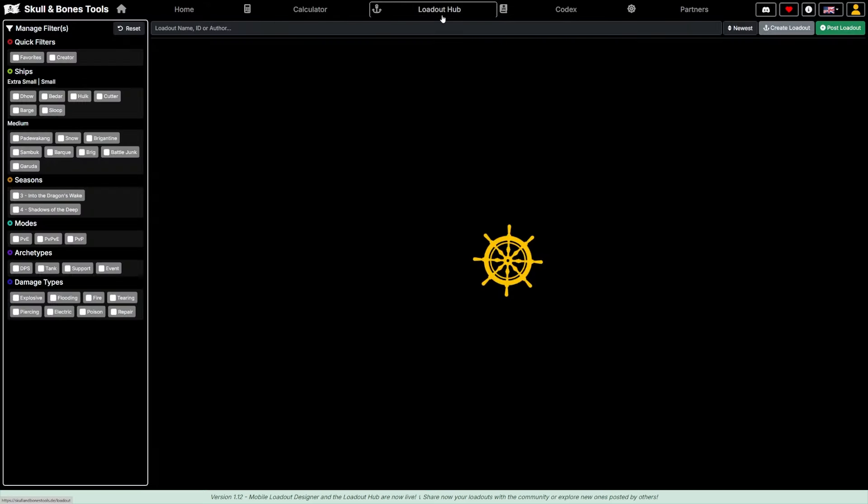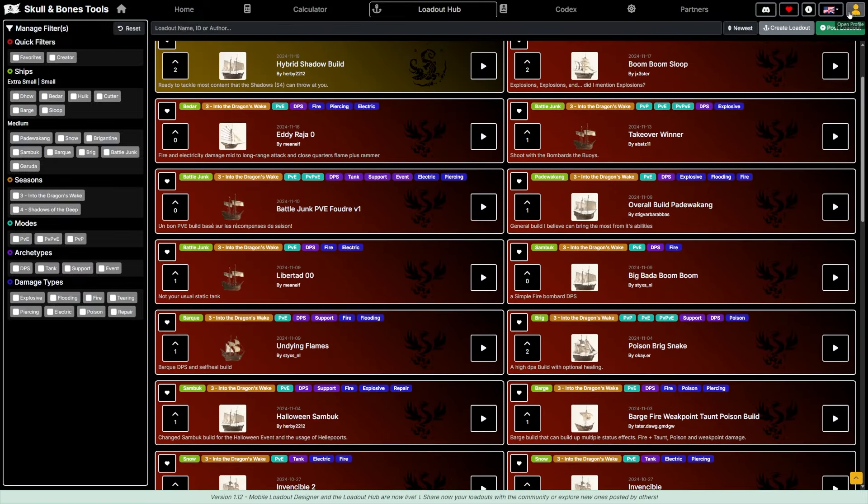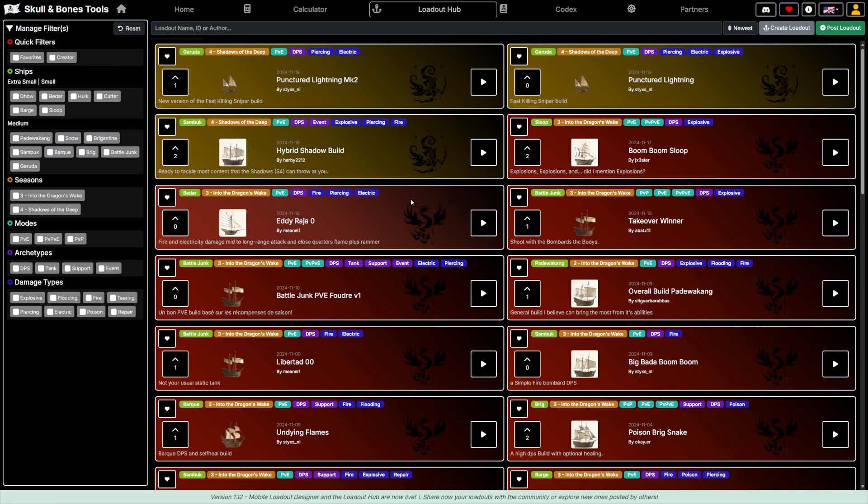If we go to the Loadout Hub, we can see there are loads of builds now. You do need an account to upload your own, but you do not need an account to see others. Builds have been upvoted — if I like a build I can upvote it, or I can downvote it to indicate whether I actually recommend it.